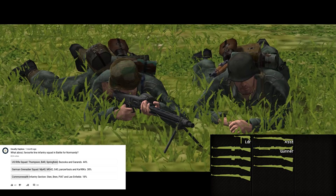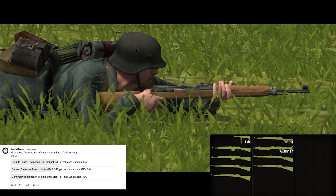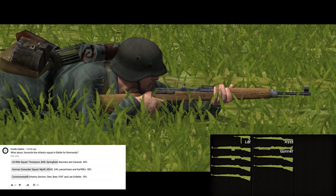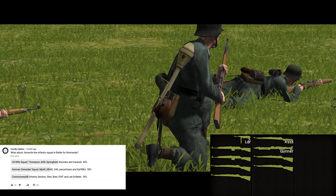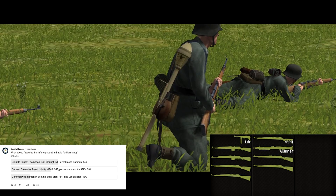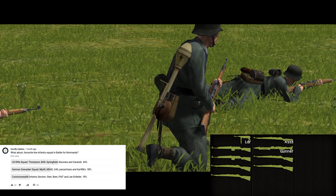The other weapons in the Grenadier squad aren't really anything exciting. The Kar98K is a pretty standard bolt-action rifle with a five-round magazine, and the G43 is a semi-automatic rifle so it's a bit better, but you only tend to get one or two per squad. The Panzerfaust is very effective against enemy armour, but it's actually got to hit the enemy armour. There are a few different types of Panzerfaust with improving warheads and ranges as time goes on, but fundamentally it's a one-shot weapon, and if the user misses, he's going to have a bad day.